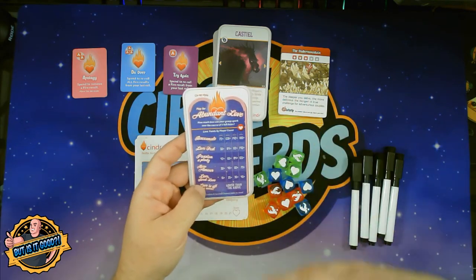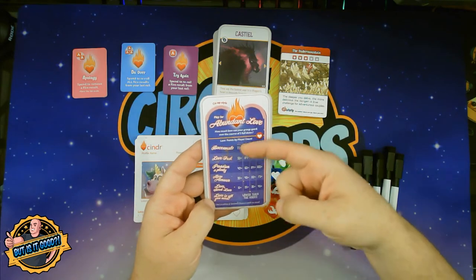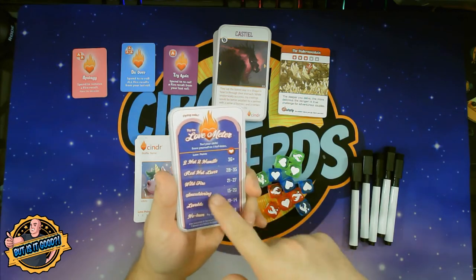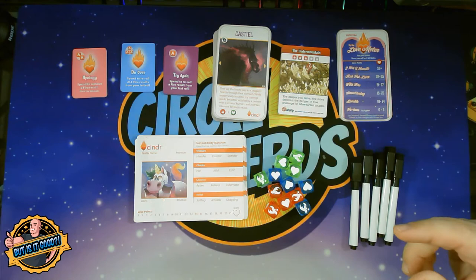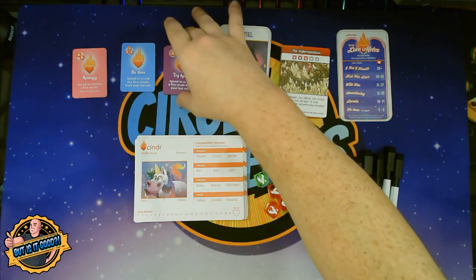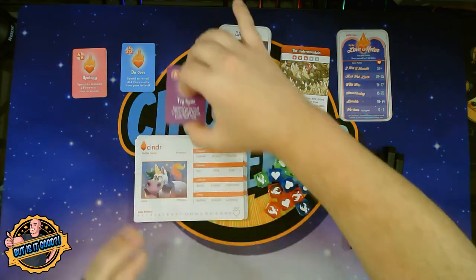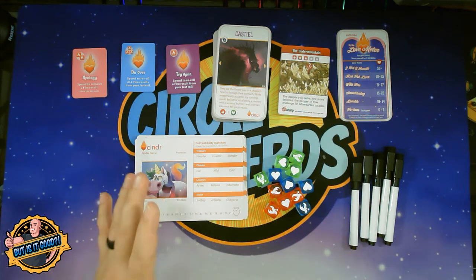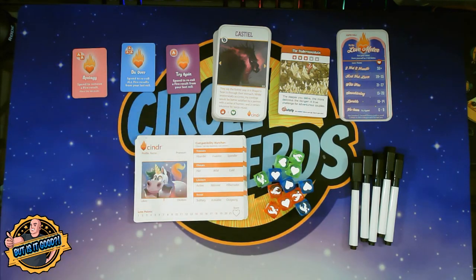The rules for co-op and solo are going to be pretty similar — obviously instead of being competitive against other players, you're going for a certain score. It will show you based on your score how well you did for both the co-op and the solo mode. And then finally we have our second chance cards. There are three different types — no need to shuffle these up. These are given out if you do get burned by a date. Based on how badly you get burned, you'll get either a try again, an apology, or a do over. So that's everything that you need at the start of the game.